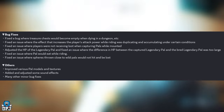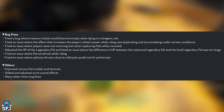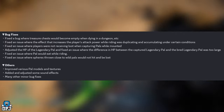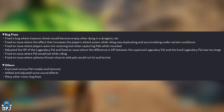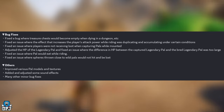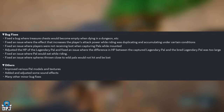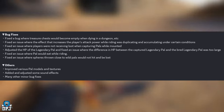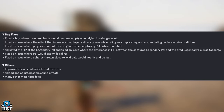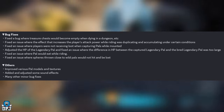Bug fixes include: fixed a bug where treasure chests would become empty when dying in a dungeon; fixed an issue where the effect increasing player attack power while riding was duplicating and accumulating under certain conditions; fixed an issue where players were not receiving loot when capturing Pals while mounted; adjusted the HP of legendary Pals and fixed a large HP discrepancy between captured and bred legendary Pals; fixed an issue where spheres thrown close to wild Pal piles would not hit and be lost.